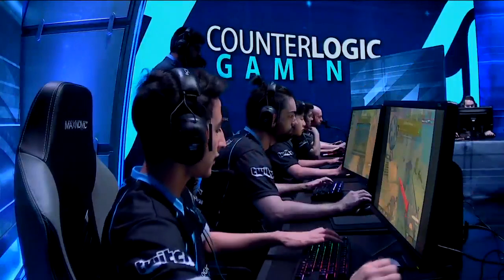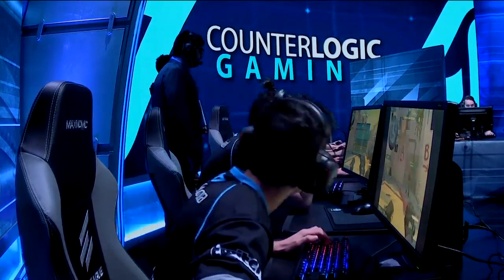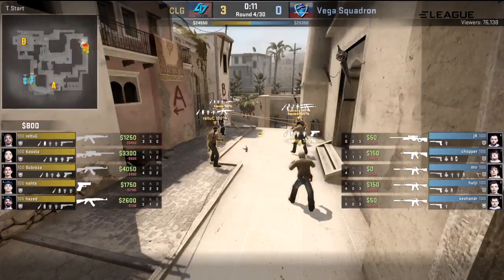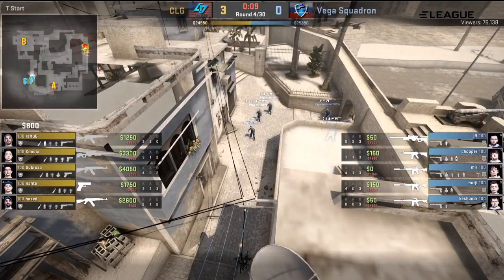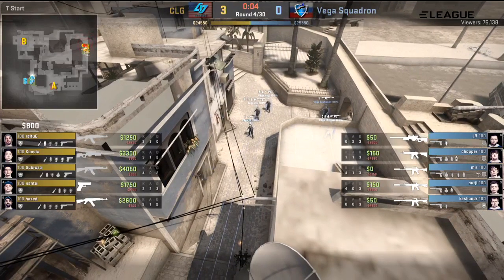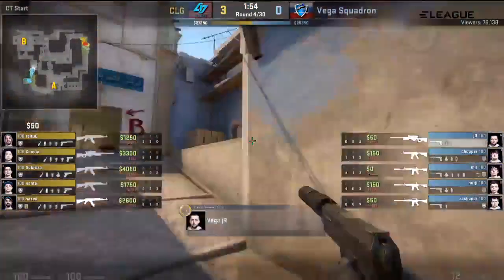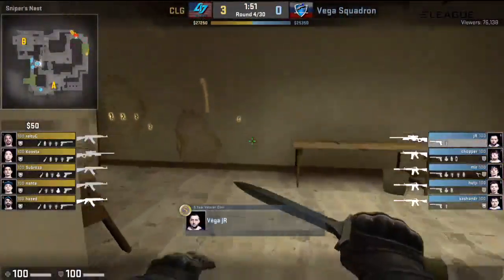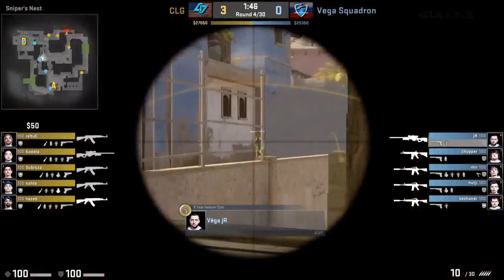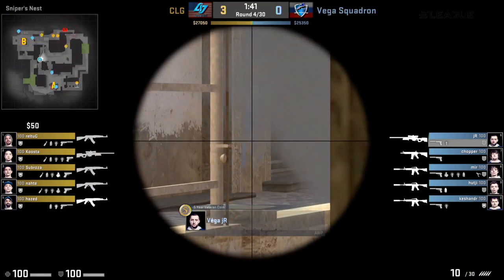Very importantly, only losing one player after losing too many in the anti-force buy is going to get CLG back in favour on the economy. But now it's time for the AWP onto Vega Squadron. JR is AWP, no armour — so it's cool to see that he knew he could afford himself just a flashbang to have that eco round play into the middle area. They're keeping their focus on their money. Haven't got many rounds, but you can see they've got their head screwed on, the Vega Squadron side.